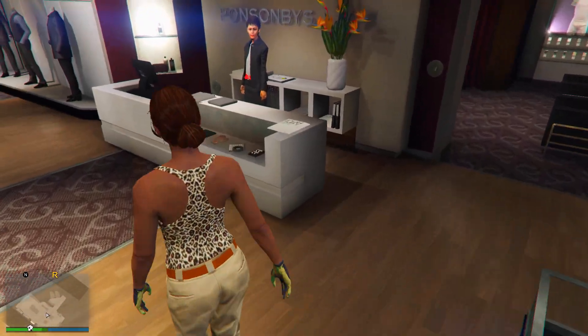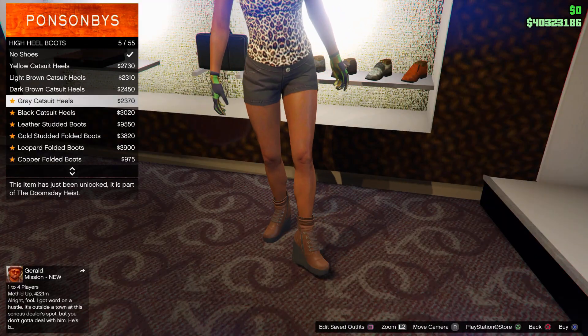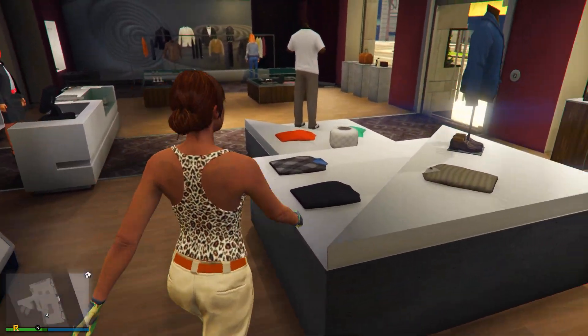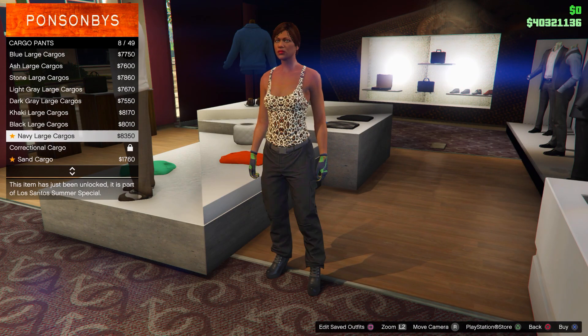Then go over to the Shoes section, go to High Heel Boots, and buy number 24 — the Deluxe Midnight Combat boots. From there, go to the Pants section, then go to Cargo Pants, and buy number 38 — the Navy Cargos.